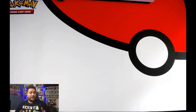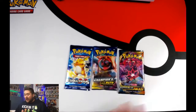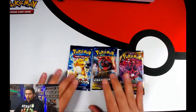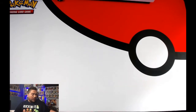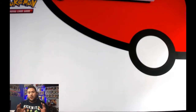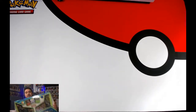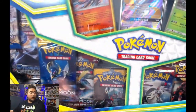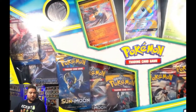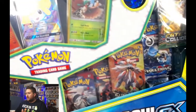We have a lot in store for today's video. We have Evolutions packs to open, some Champion's Path, Darkness Ablaze, and some other different sets that we're going to be opening today. I'm really excited about today's video because hopefully we're able to get a Charizard — shiny Charizard, that is. A couple of different Charizards that we could get out of these packs. But before we get into that, the first box I want to open is basically a Jirachi GX box. The reason why I want to open this is because it's only $20 at your local Walmart, and it's fairly new — just started popping up a couple days ago — and it's only $20 with 10 packs.